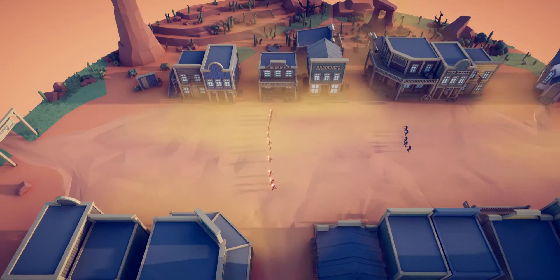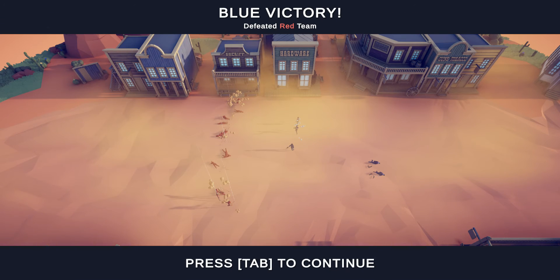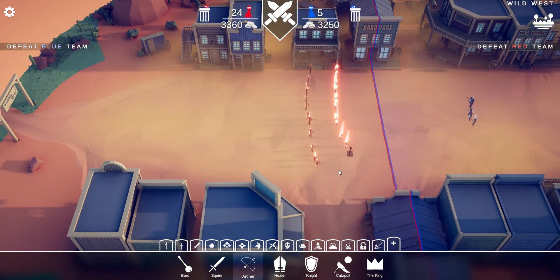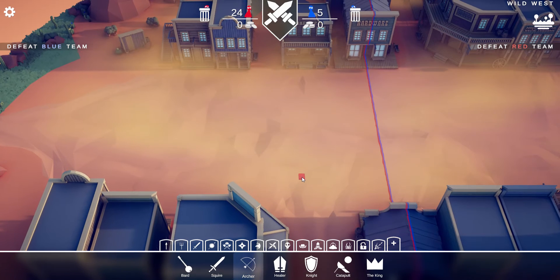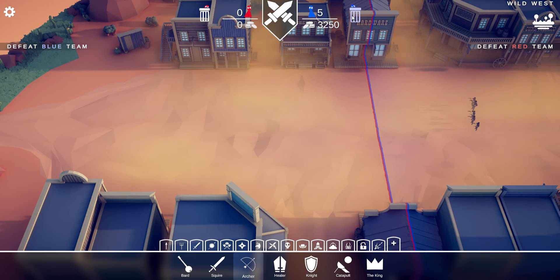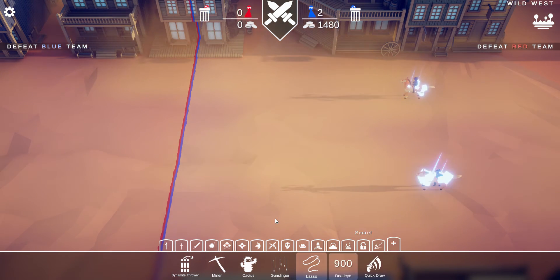Against ranged units, the Gunslinger is not that great. The ranged units aren't walking forward, so they aren't grouping up. Because of this, only a few die at a time, and the Gunslinger isn't good at spread-out targets. So yeah, they're not that great against ranged units.